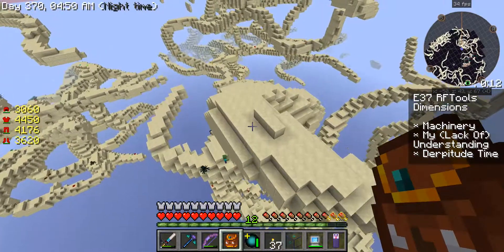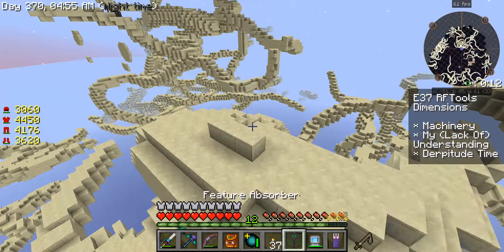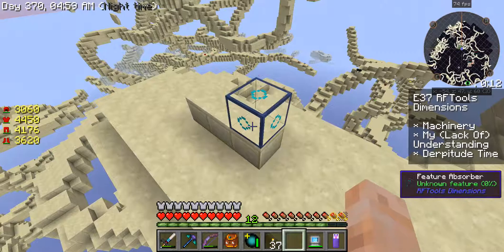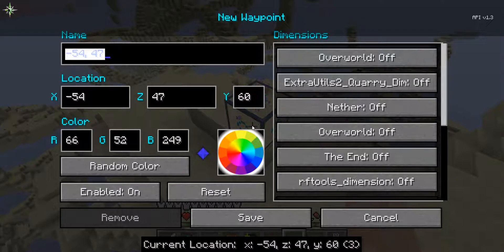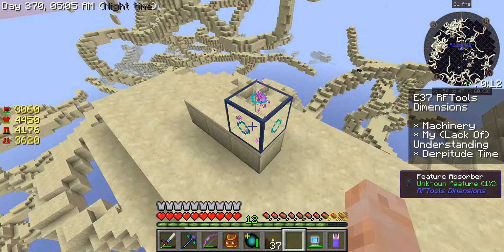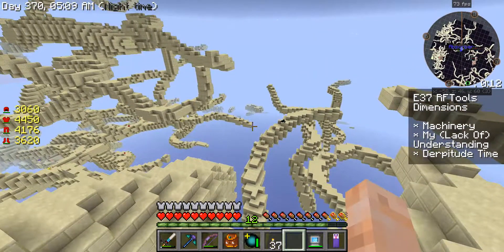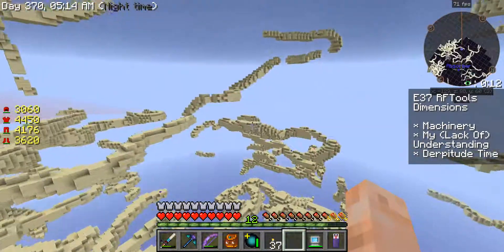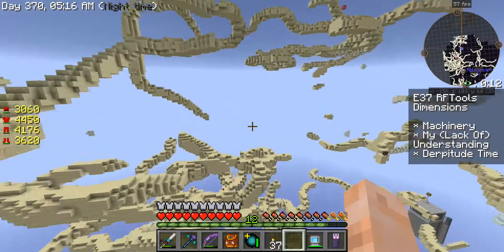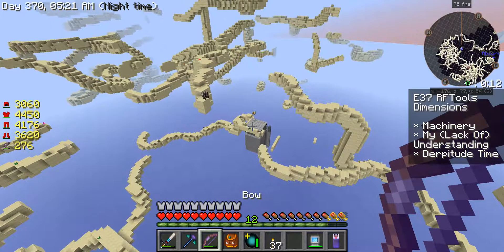Let's see if the absorber will absorb this. It's apparently nighttime here. That's going to take a minute — let's do the absorber so I know where it is. I probably should have chunk-loaded that. Let's see if we can find one of those little RF Tools houses. Oh there's one of the houses right there! Let's see if there's anything hiding in it.